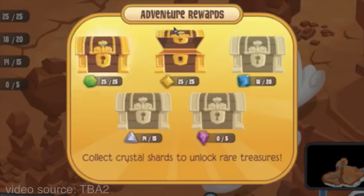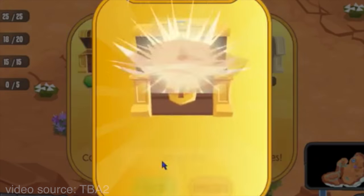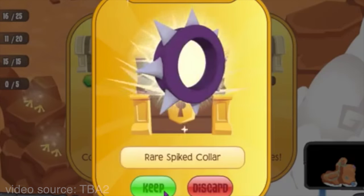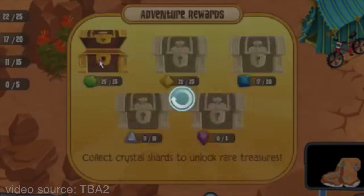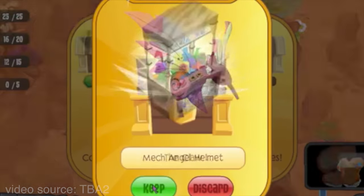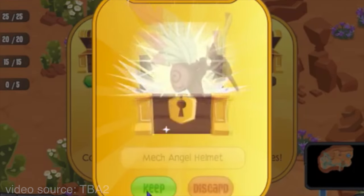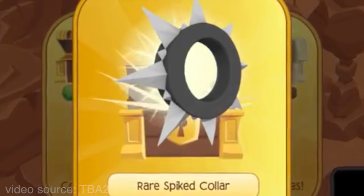The number one way to get rare on this game is to play adventures. The Forgotten Desert easily gives you plenty of spikes and different opportunities to get rare. When I play, I typically get at least one rare item — I've gotten plenty of betas and spikes. Yes, you need an eagle, owl, or some flying animal, but if you keep playing it, you'll get some rare items. Keep all the items you get and trade up to get rare.